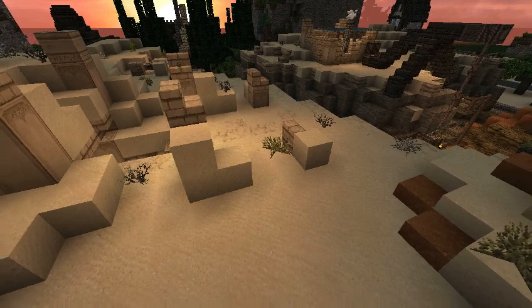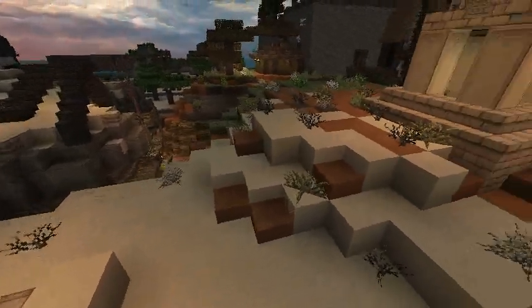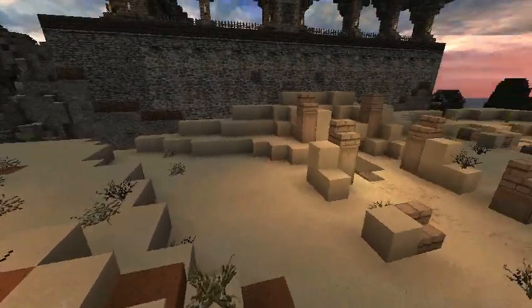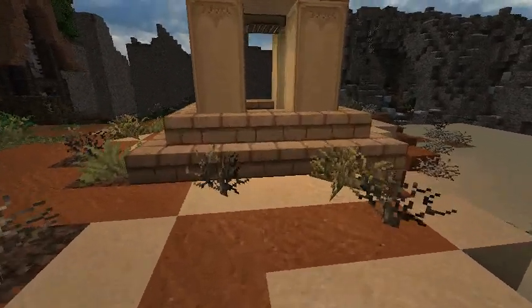I was really trying to go with a theme of desertification — that this used to be part of a major settlement, maybe a fertile plain, but overuse and drought has slowly turned it into desert.